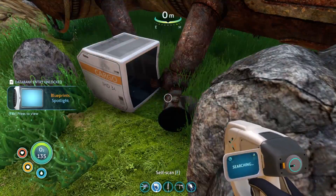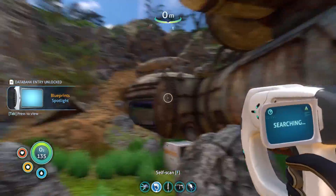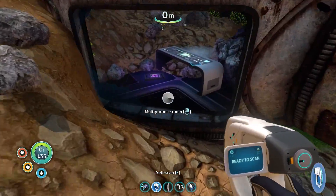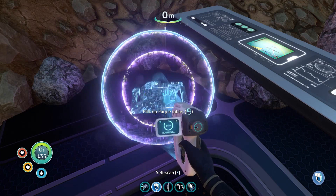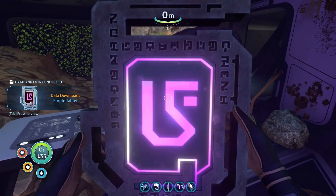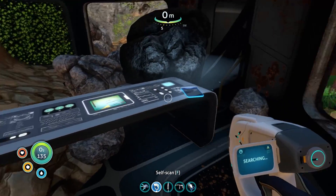Stasis rifle fragment — are you freaking kidding me, a rifle?! Please tell me I can shoot a gun in this game. Oh my god, please tell me that's a gun that does damage to things. Oh, what are you little purple guy? Purple tablet — look at that, dang, that thing is sweet! Oh man, that is awesome.